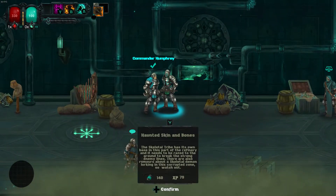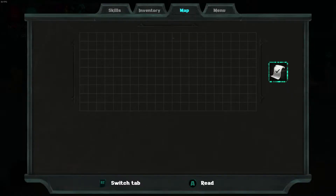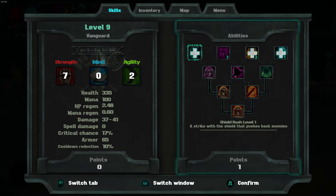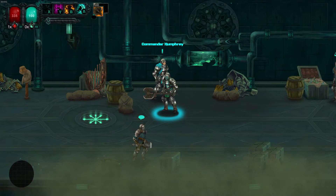Let's talk to Commander Humphrey. And we leveled up. Let's go over here - increase our strength again, and we'll learn Shield Bash. We'll continue here in another video everyone. Hope you guys enjoyed this episode and I'll see you guys next time for some more Moonfall Ultimate. As always, please be safe, keep gaming, take care, and I'll see you guys next time. Bye bye.